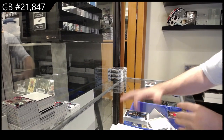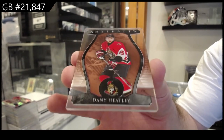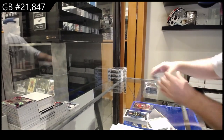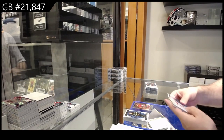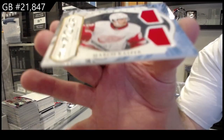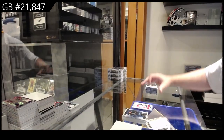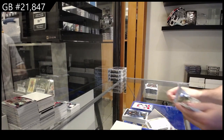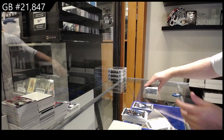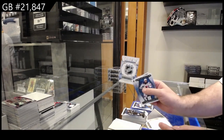We've got a Danny Heatley for Ottawa. Those are cool, I actually like these base Plexis. We've got a rookie dual jersey of Kasper for the Red Wings — $3.99 rookie dual jersey. Number to 75 for the Blues of Kairu. Rookie Redemption.